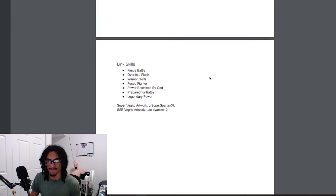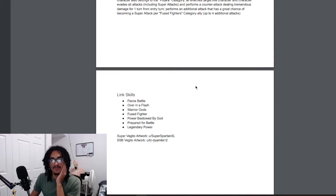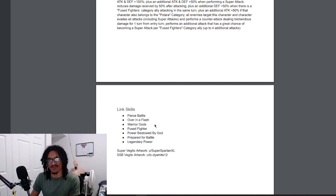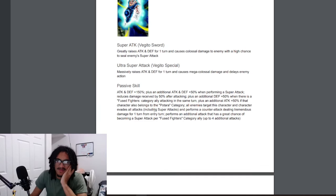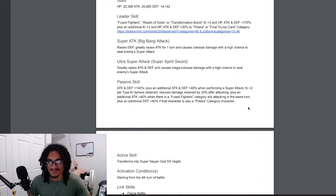He now gets 'Over in a Flash' post-transformation and keeps 'Prepared for Battle' — nice. Shout out to the artwork creators: TC Dynamite 12 and Super Spartan XL for both artworks. I would probably give him a starting ki boost since he has Prepared for Battle and Over in a Flash and is a Fuse Fighter — he won't struggle for ki. Maybe three ki with 150% attack at the start of turn, make him a support-type unit with an orb change.